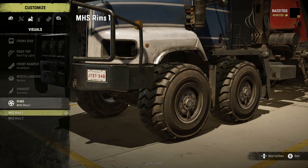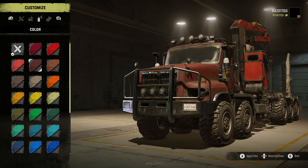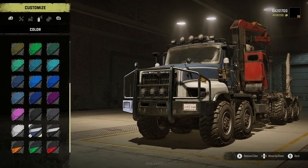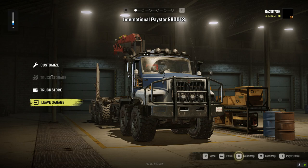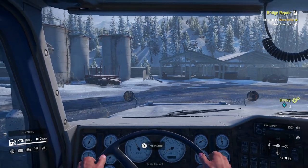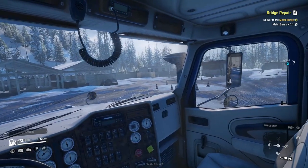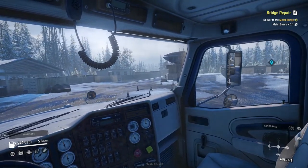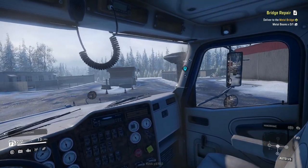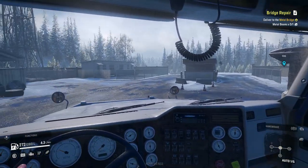We get two rim choices and some various color options — I like that classic blue. We're gonna pull it out and take a look. One of the first things I absolutely love about this truck is the interior and the mirrors. It has a super long wheelbase which makes turns a little bit harder than I thought it was going to be.